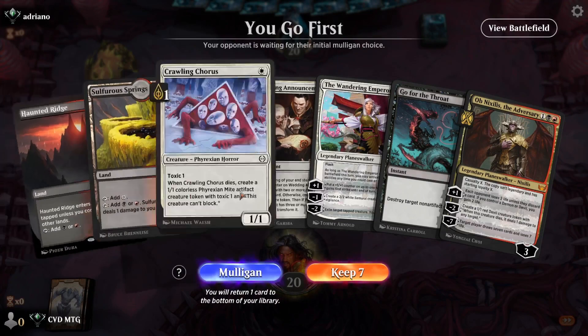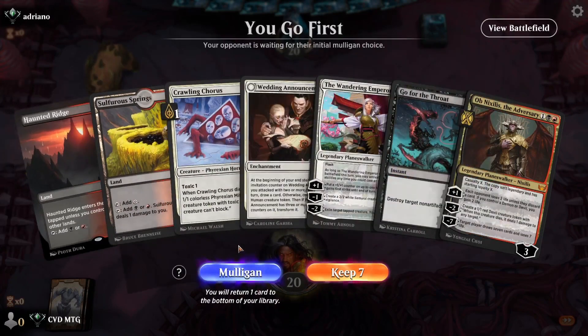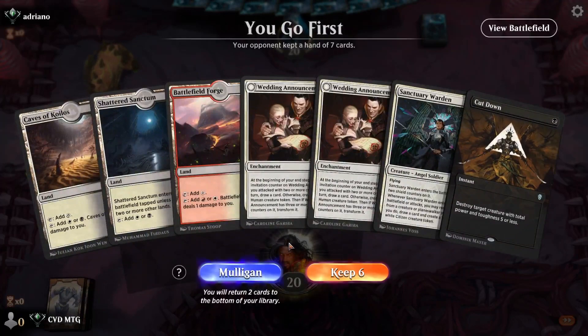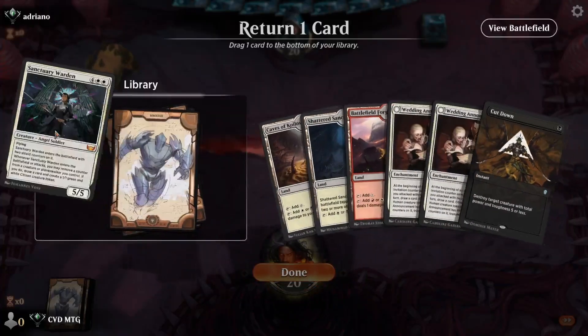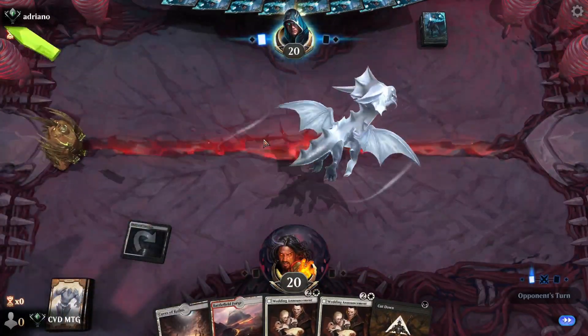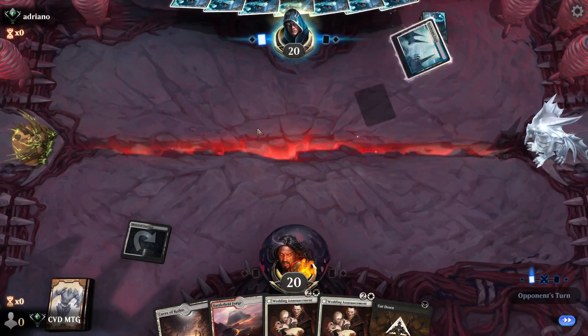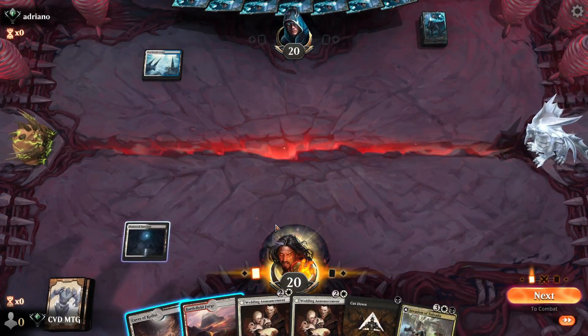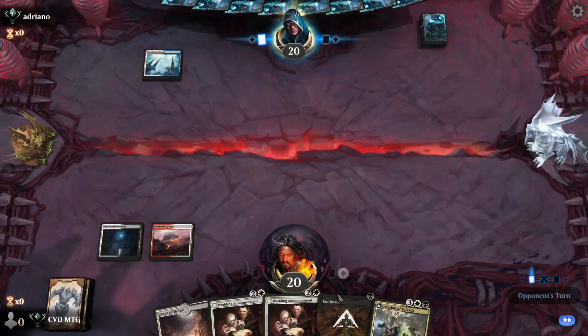Game one. This hand isn't keepable, so we're going to mull. That looks better — we'll put back the Warden and hope the double Announcements can carry us. We play an Invasion of Tolvada, play the Forge, and pass.